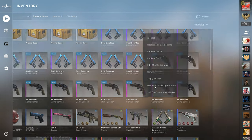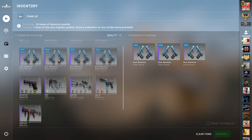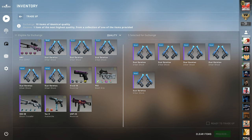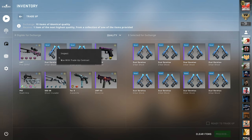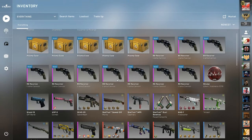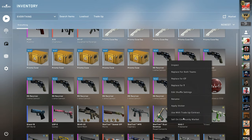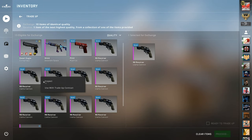Okay, I'm gonna slow it down here. This is for the M4A4 Dragon King. I don't really care. Okay, we got — well, that's three fails pretty much now. So now we're going for the AK Empress.